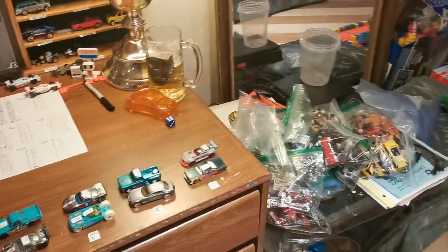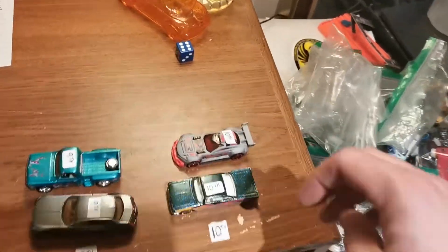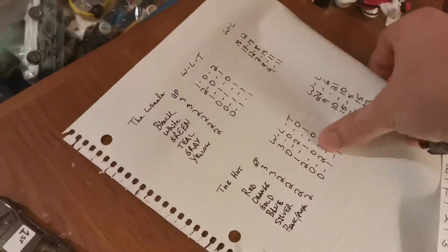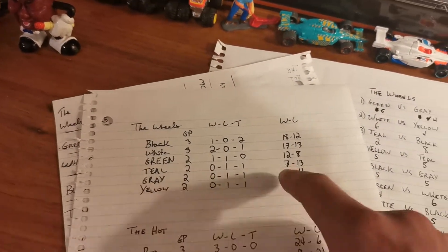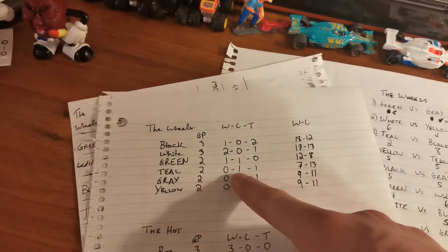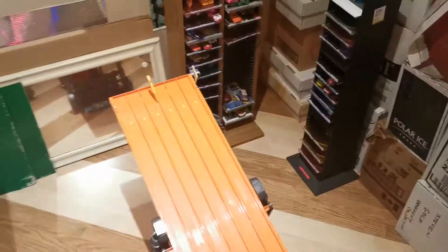All right, let's get this race going. We got teal, we got gray and they are going to go head to head. It is our 10 fastest of each color of car — we race them in tryouts to come up with that list. Each of these teams have only been out twice. They are representing the Wheels Division. Gray has a win-loss record of 9-11 for one win and one tie. Teal has one win and one tie as well, however they have a 7-13 overall record, so they need as many points as they can get.